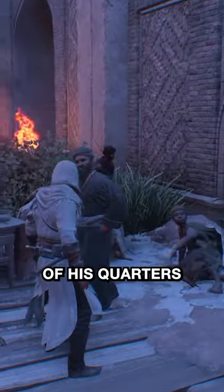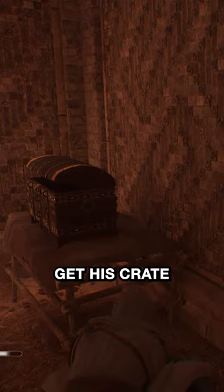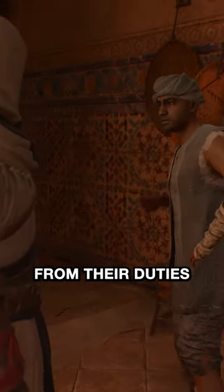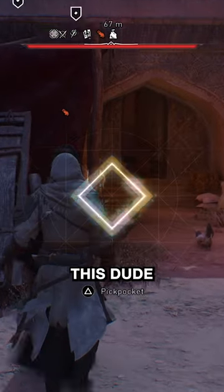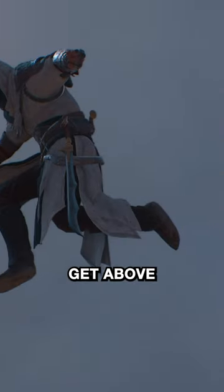We need to lure Alhul out of his quarters, so to get his attention, you can either help the Merchant at the front entrance get his crate back from the guards, or relieve some of the workers from their duties by stealing a deed from this dude. Once Alhul makes an appearance, get above him and jump. Come here, Papa.